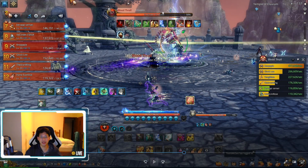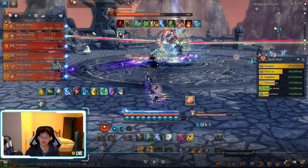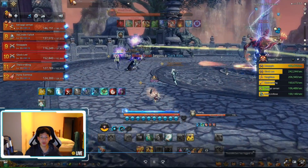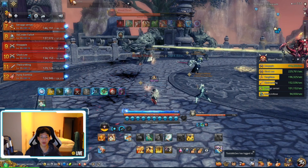Immediately once he hits about 60%, he's going to cast another two tethers. So we have to do it again — we CC it, drag him over here, same on the other side, rinse and repeat. Just be careful of those circles, those AoE circle things hurt a lot.